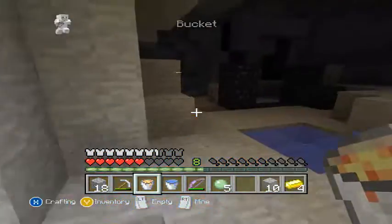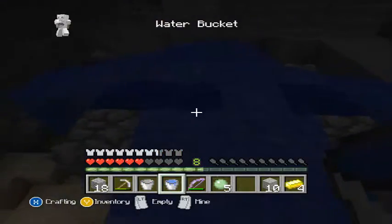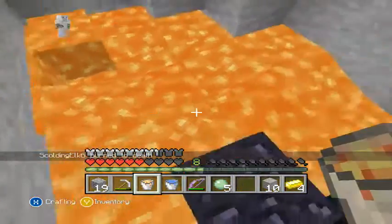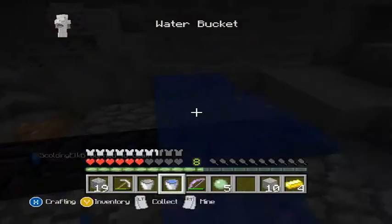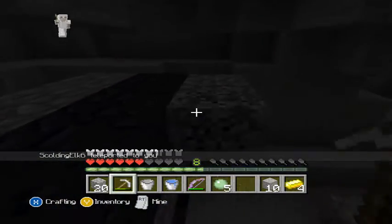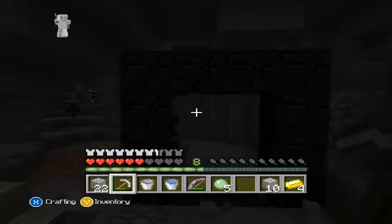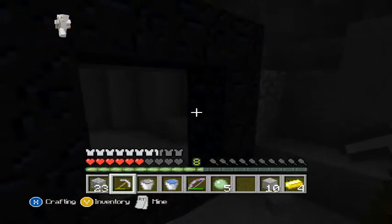I'm burning, I'm burning! Okay, so then you carry on doing this — one last one to do then. It's going to burn to death. Okay guys, break away all the cobble, break away all the cobble and look what you have. You have a nether portal that you can just set fire to and you're off to the nether.